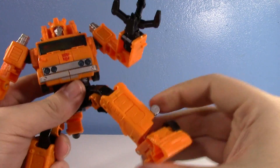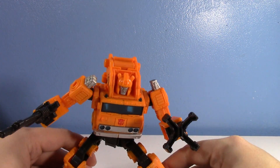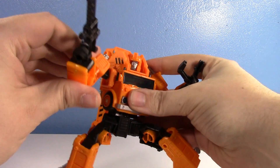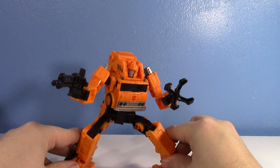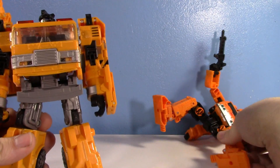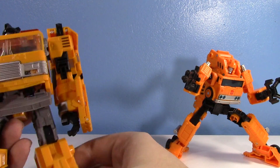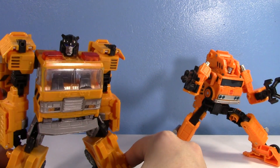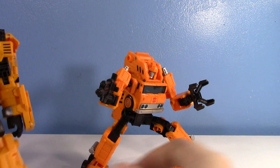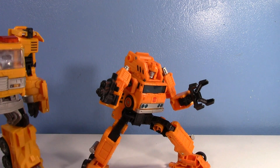These ankles are incredible — like Combiner Wars Brawl-level amazing ankle joints. They can move forward all the way, move down, and tilt side to side. This is premium leg articulation. How many Transformers can get their legs into poses like that? It makes me wish he had a ball joint at the head to be more expressive, but pose-ability wise, look wise, almost in every way, this is a really good figure — and when it comes to portraying Grapple, Earthrise is way better.